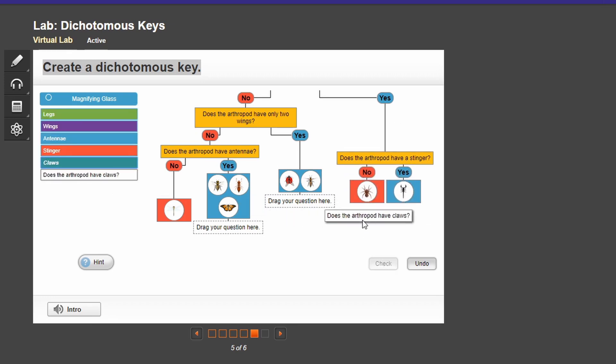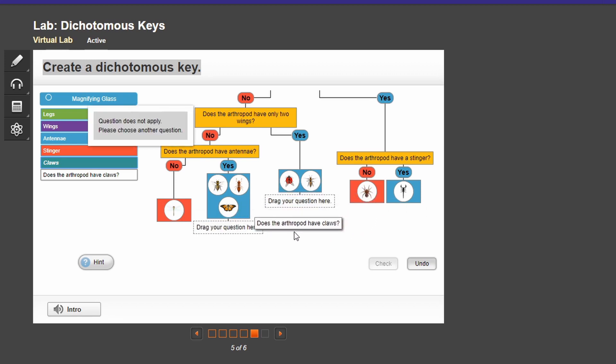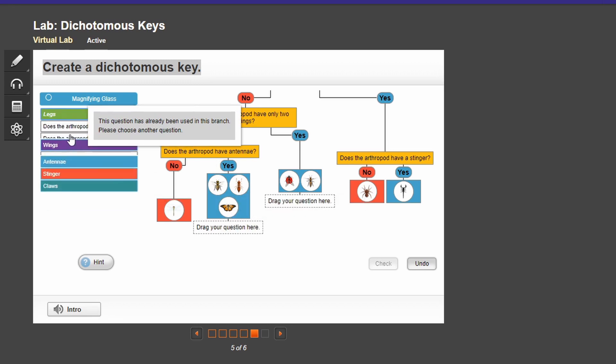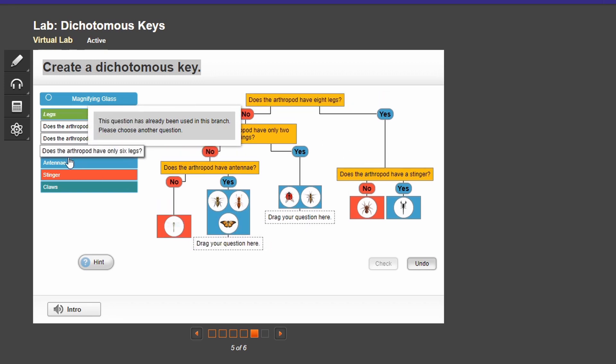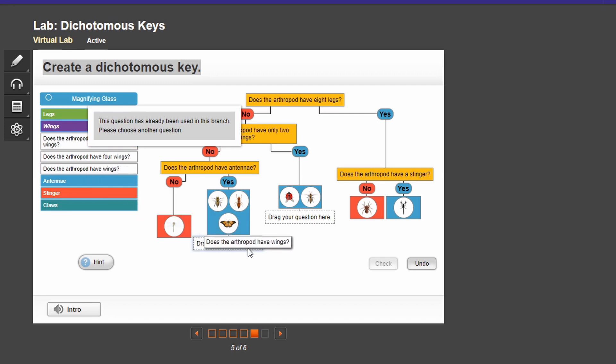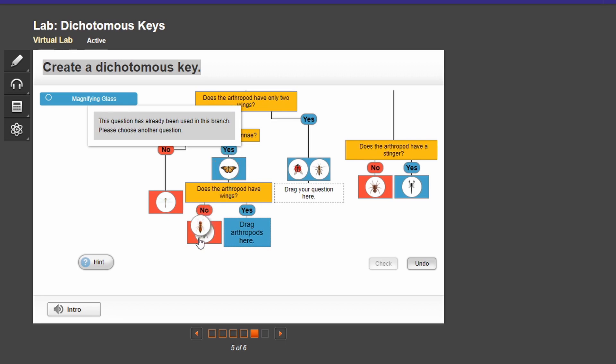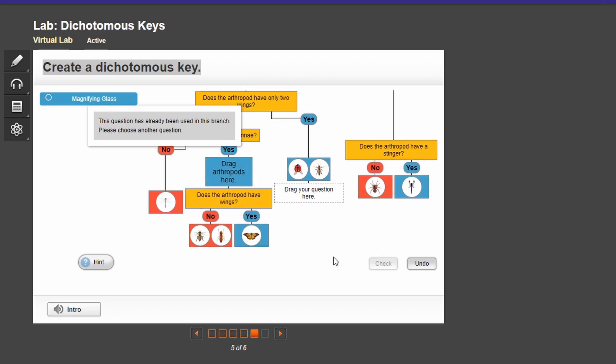Easy. Looks like no claws. Not really. Six legs. Six legs? You already used that? Yeah. Okay. I can't even see it — oh no, I can. Yeah, I'm picking six legs. All right, let's do — have wings — bees. Yes. No. No. And yes. Easy like that.